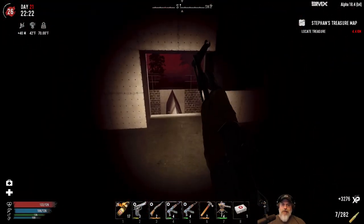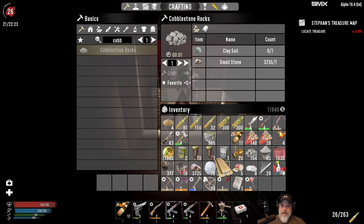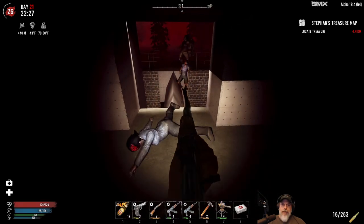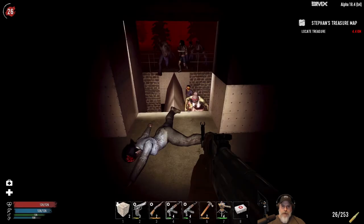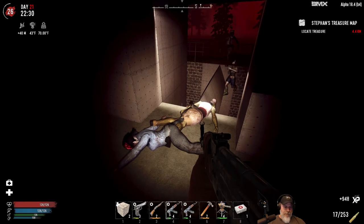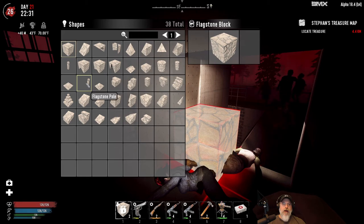Wow, okay — yeah, spiders are definitely a problem. I don't have any more concrete left. Let's make two flagstone blocks. Yeah, she made it across too. So what we're gonna do — oh, I wonder if they're jumping up on each other's shoulders. I'll bet you that's what's going on there. All right, we gotta hurry so let's make this into a flagstone pole.